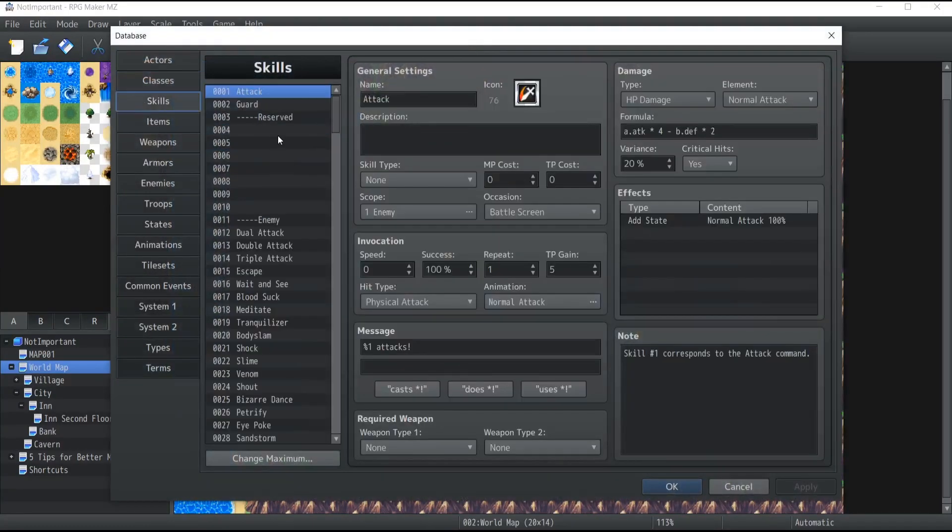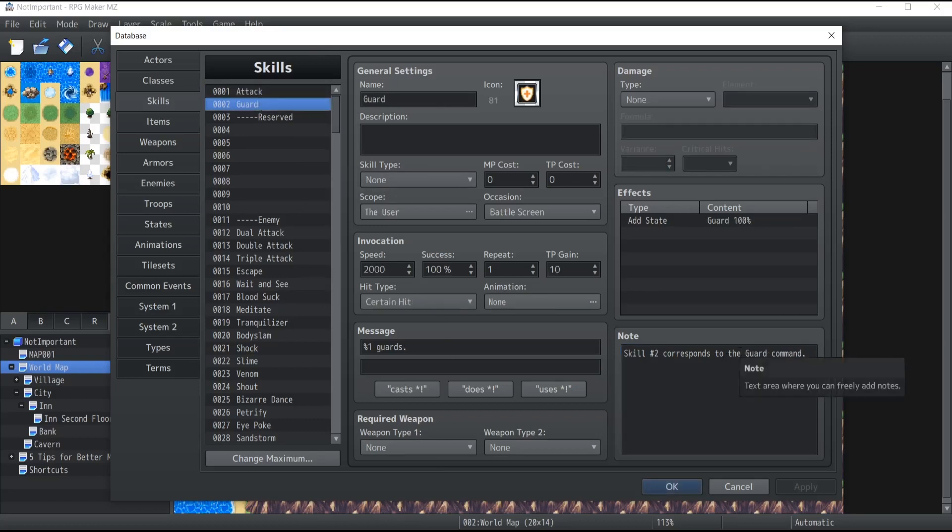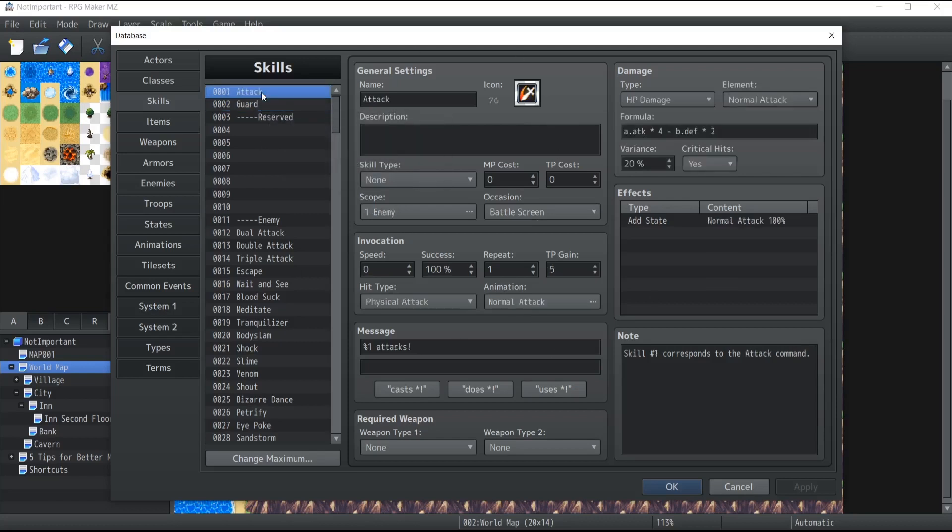this is where all the skills of your game without any exception are stored. This includes all the skills for your enemies but also for your players. Now there's something really important that you need to know about the two first skills, which are Attack and Guard. As you can see, there's a little note at the bottom right corner that says this corresponds to the attack command. So whenever you're inside combat and your character selects the default attack command, it will actually run this specific skill. The same goes for the guard command — it will activate skill number two.